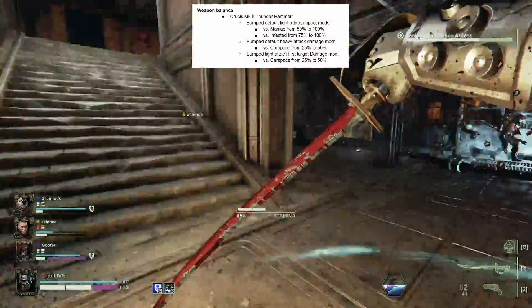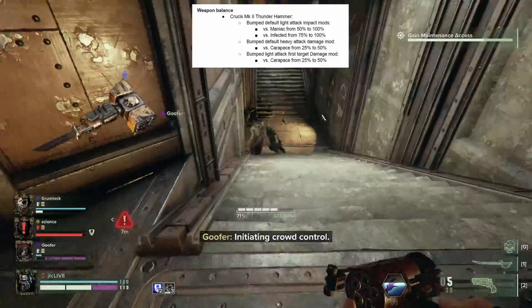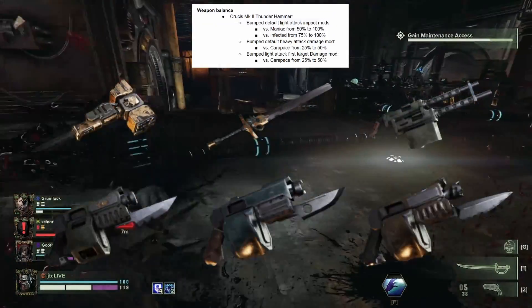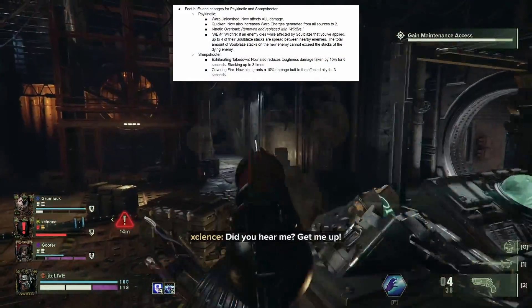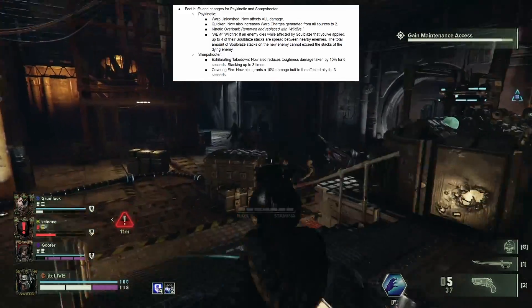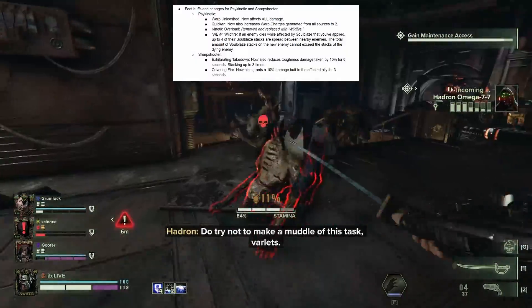Multiple weapons have received buffs to increase their overall effectiveness, including the Mk2 Thunderhammer, Mk2 Force Sword, Mk5 Heavy Stubber, and all variants of the Ripper Guns. A select few Psyker and Veteran feats have also received buffs, and the Kinetic Overload feat for Psyker has been replaced with a new feat called Wildfire, which spreads Soulblaze effects to nearby enemies when an enemy who is currently afflicted with Soulblaze is killed.